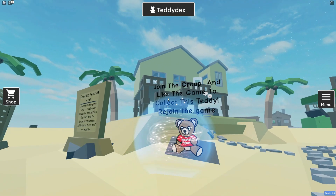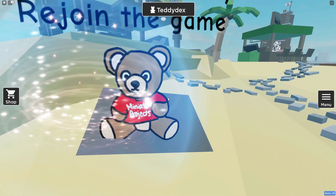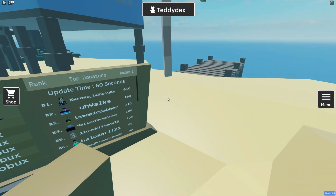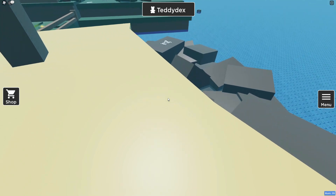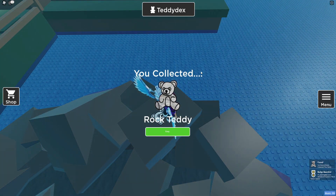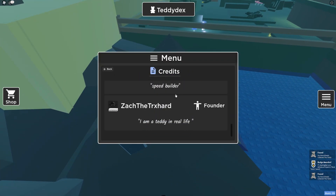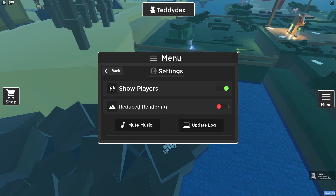Keep in mind: if you join the Roblox group and like the game, you'll be able to get this next one. If you can't claim it straight away, try rejoining the game and that should work. Follow me for the next one — just over here. Let's quickly claim this one right now: the rock teddy.